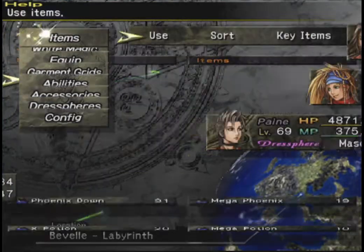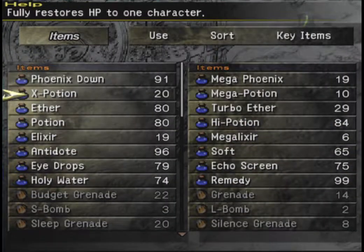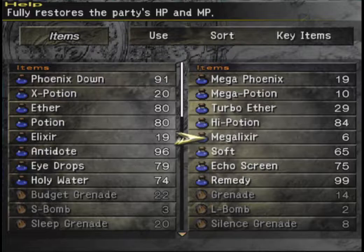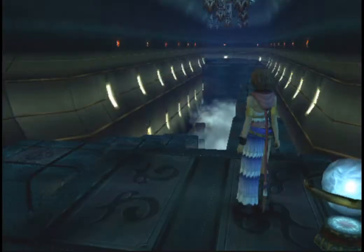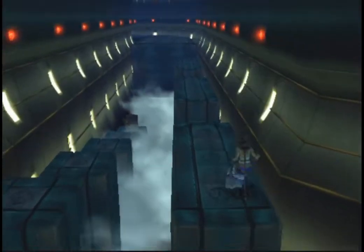Just for a refresher, this is how I've got my items set up. I thought about moving Megalixirs up, but I've only got six of them. Because it heals the full party, there's only six of them, so I'll just leave them there for now — part of the too-good-to-use club right now.